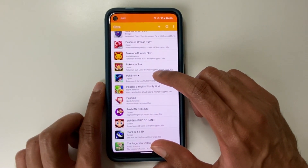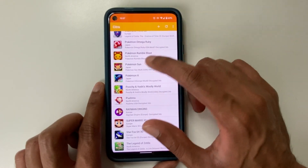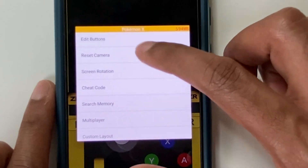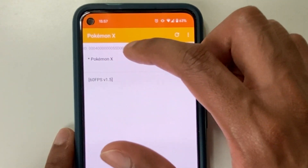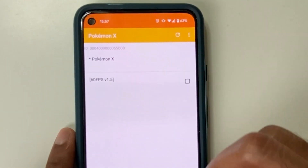So first, let's decide which games we want to apply cheats to. In this case, it'll be Pokemon X for me. So I click on this, click on cheat code. And here you can see there's a unique number or an ID. Let's go back — you can see it ends in D00.